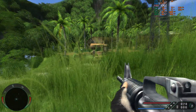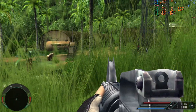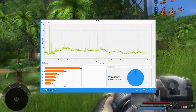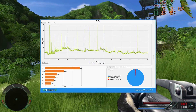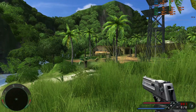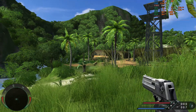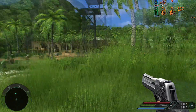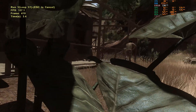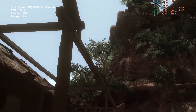Far Cry also had very good GPU utilization with an average FPS of 209. Lows were 109 and 68, and the gameplay was very smooth. For Far Cry 2 I just ran the benchmark — again both GPUs worked well — and we managed to get an average FPS of 117.